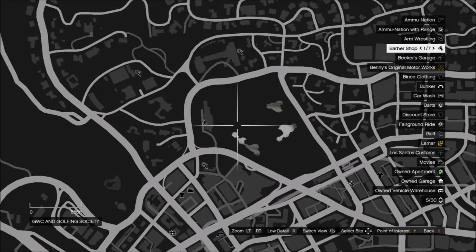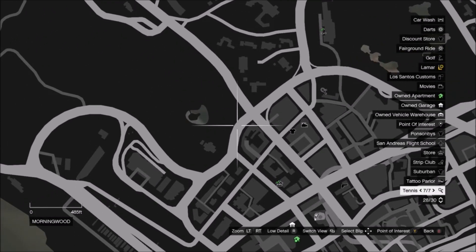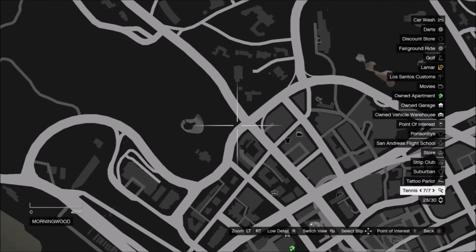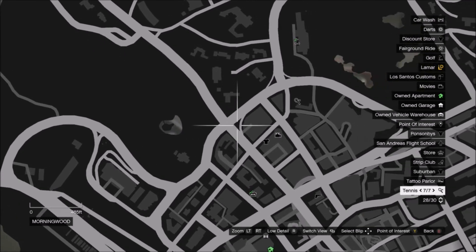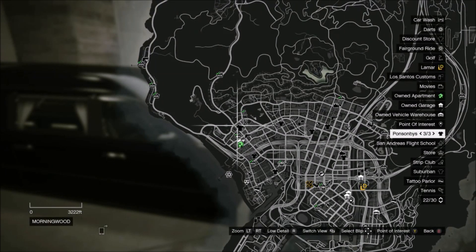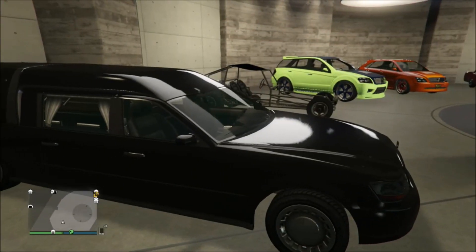There is the golf course, and then there is the cemetery, which has the Hill Valley Church in front of it. You can find the hearses in the parking lot. So once you get a friend that has one, he can make it spawn for you over at the Hill Valley Church or possibly the morgue down in the city.